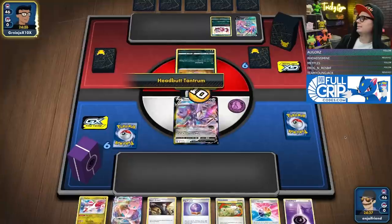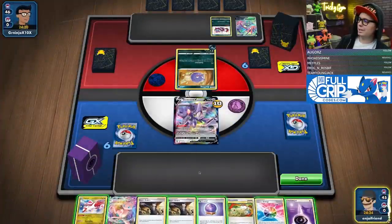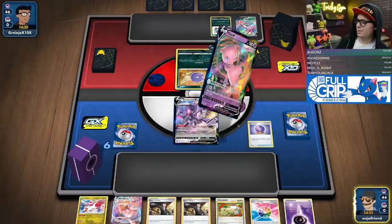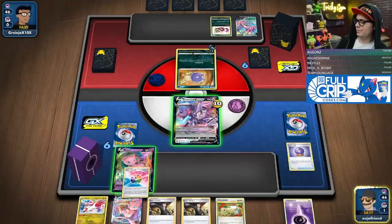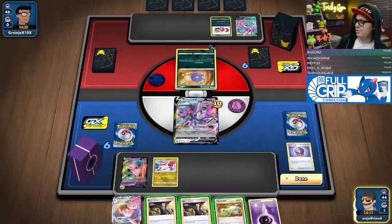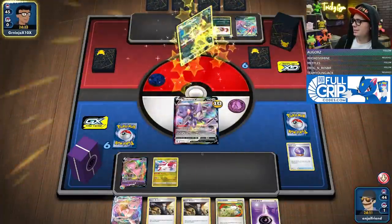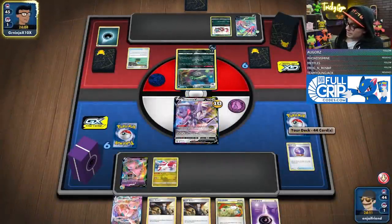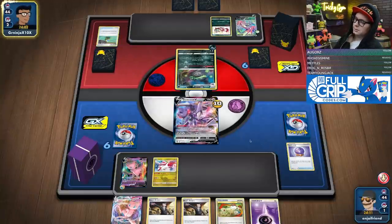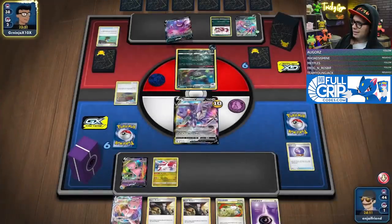Eternatus could be tough, but we could also win. They're going for the Galarian Wheezing play, which is fine. I'll just attach the Fusion Energy, bench this, and pass — I've got everything I want for next turn. They're gonna evolve their guy. I didn't realize you could Energy Mix to yourself, that's pretty cool — I thought you had to Energy Mix to the bench. I put the Fusion Energy on so they couldn't ping me, but it doesn't really matter because they're going to be able to do infinite damage to my Mew anyway.